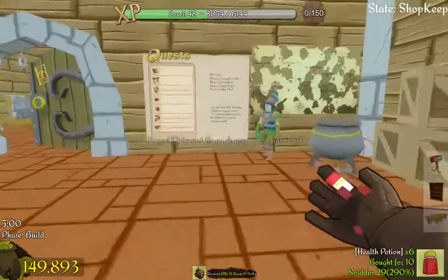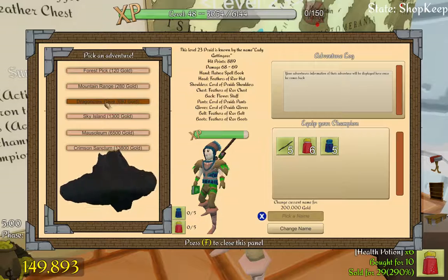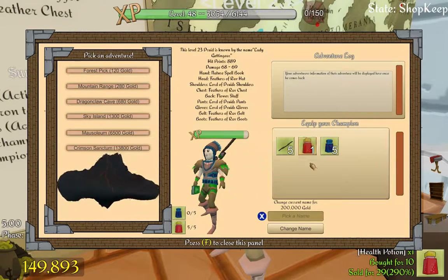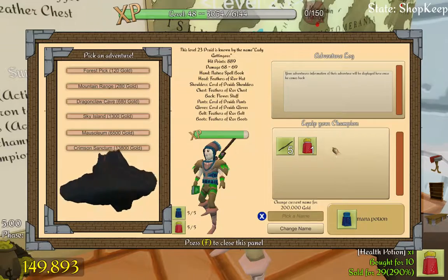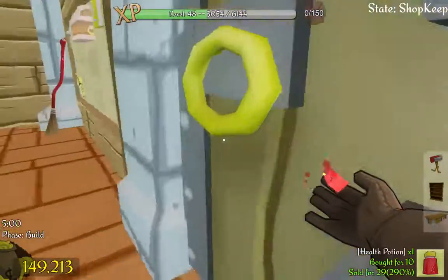I'll take one of those. Lady, get in gear — where'd you like to go today? I still need another dragon gym, so let's send her there. Perfect.